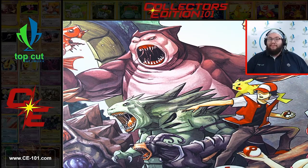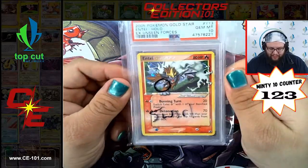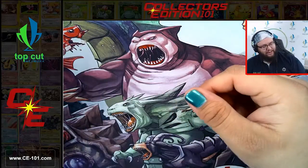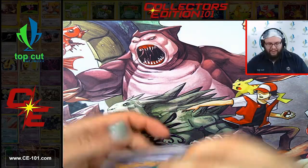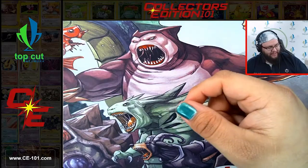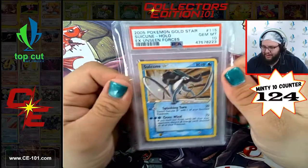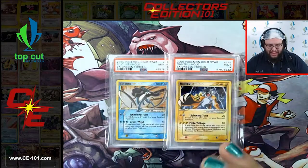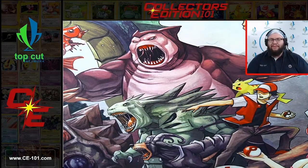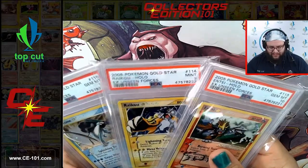Here's some real big cards that are really exciting. Entei Gold Star with a Swirl Gem Mint 10 - beautiful card, easily $2,500 if not more. Raikou Star at a 9 - super cool card. And finally Suicune Gold Star came back a 10 as well. Let's look back at this - we got a 10, a 9, and a 10. So close to three Gem Mint 10s on these Gold Stars - that would have been fantastic. Awesome looking cards.